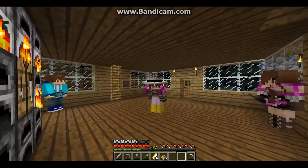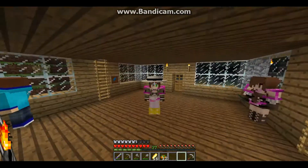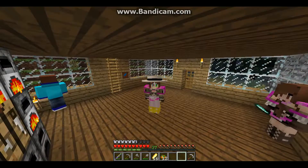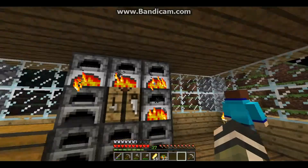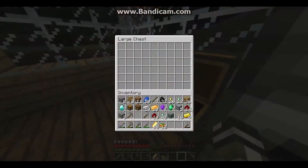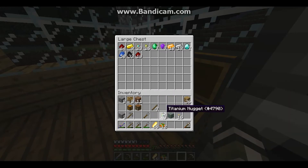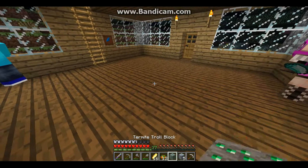After about an hour and a half of fighting monsters and mining I finally got some great things. In the mine I actually stumbled upon a ravine. We have titanium, uranium, emerald, amethyst, rose gold, iron, diamond, lapis, coal — a ton of awesome stuff, some redstone and crap like that. And then we came across these.